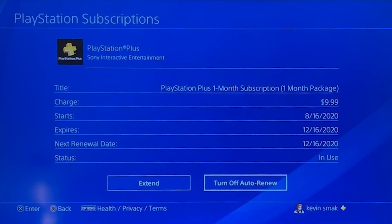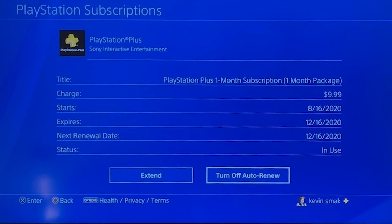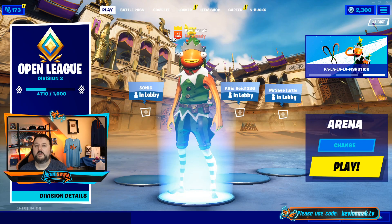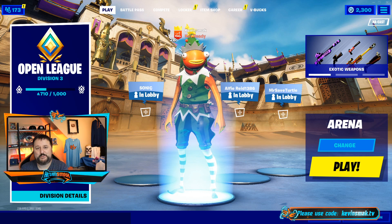Once you select it, you will no longer be renewed when the next month comes, and your subscription is currently canceled. That's how you go ahead and cancel on PS4. There's two ways — you should be good, and one of those will work for you.